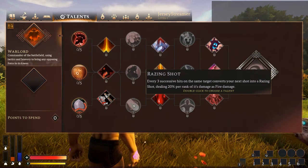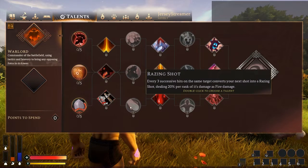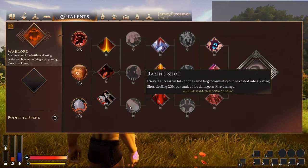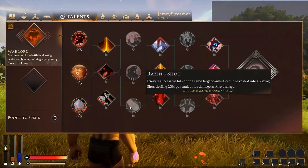Raising Shot — every three successive hits on the same target converts your next shot into a Raising Shot, dealing 20% per rank of its damage as fire damage. That is pretty interesting. I would say this is probably the strongest talent here. Being able to convert 20% of your damage per rank — so potentially 100% fire damage — is great. As I've said several times, changing the type of damage you're dealing during a fight is always a good thing.